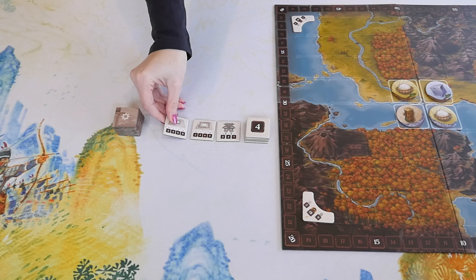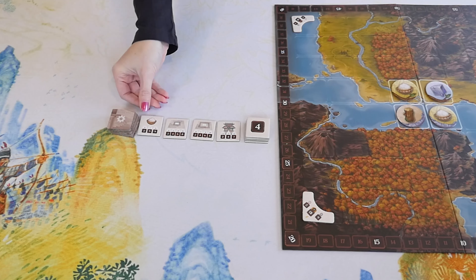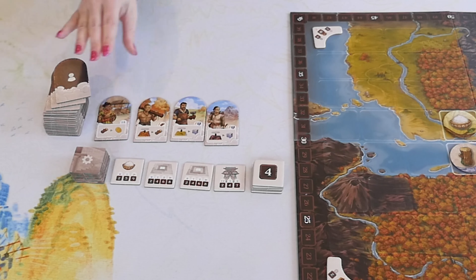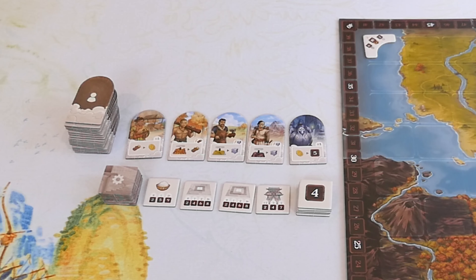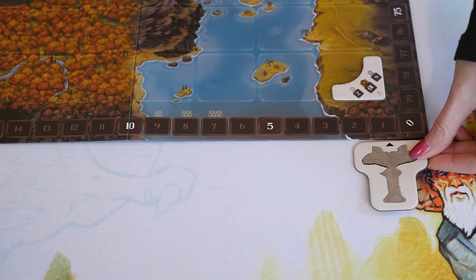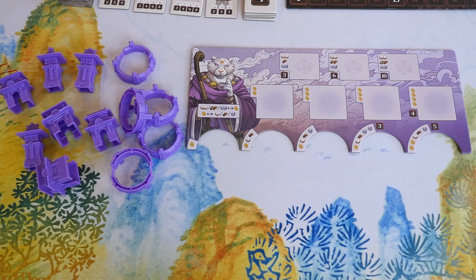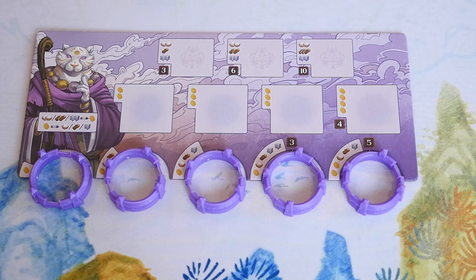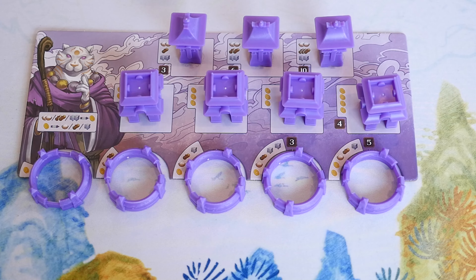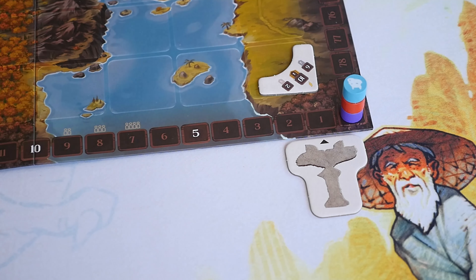Reveal four tiles from the draw pile and place them by the stack of four-point tiles. Prepare the disciple display by shuffling all the disciple tiles to form a draw pile and then reveal five tiles. Create a supply of resources near the board — there are coins, rice, wood, and stone. Place the round marker in front of the one space on the score track. The player seated closest to the round marker is the first player. Each player takes a player board and the matching colored buildings. The circular walls go in these spots, the middle temples go here, and the towers go here.